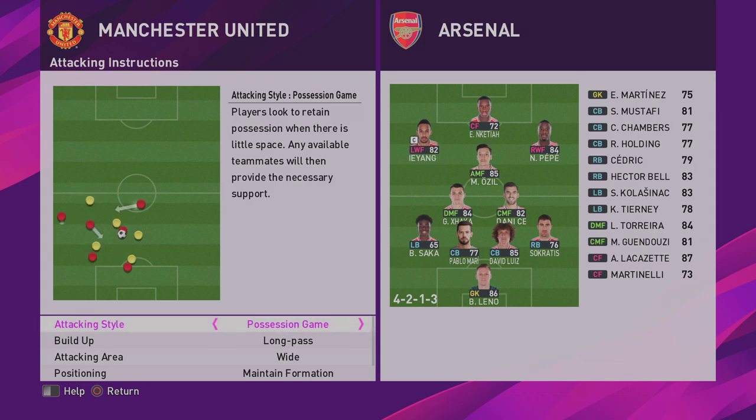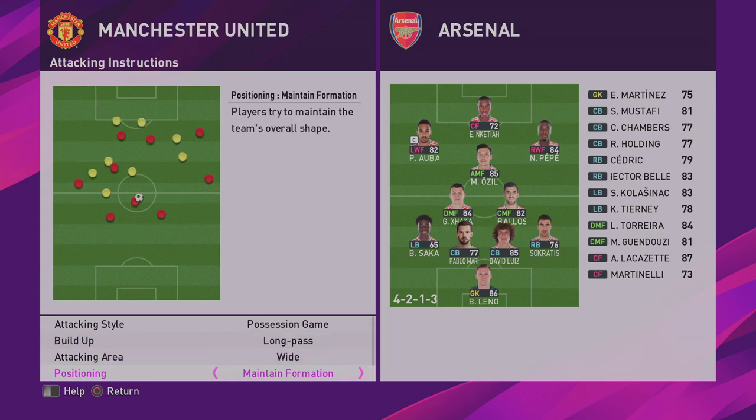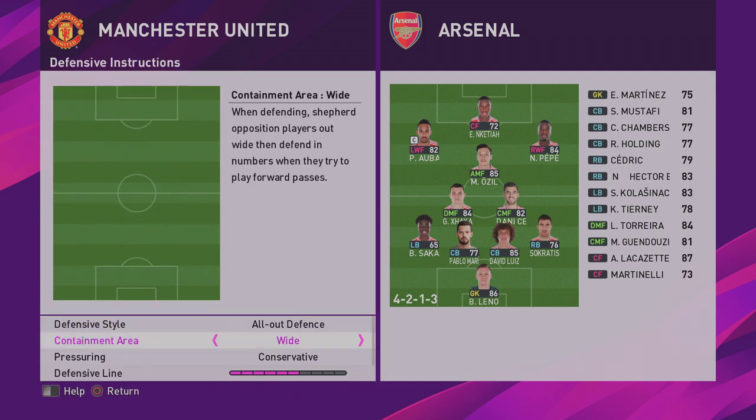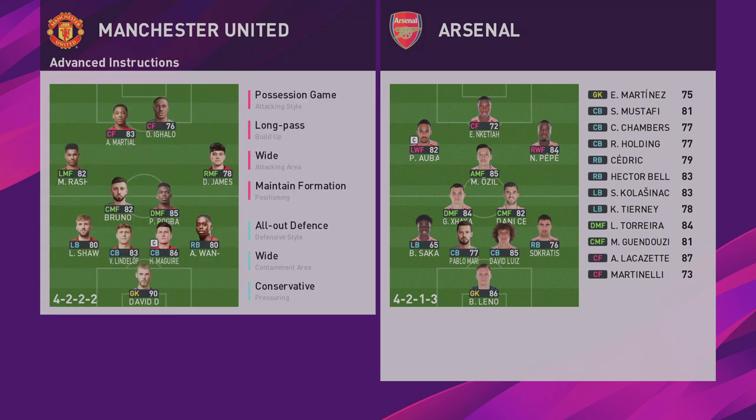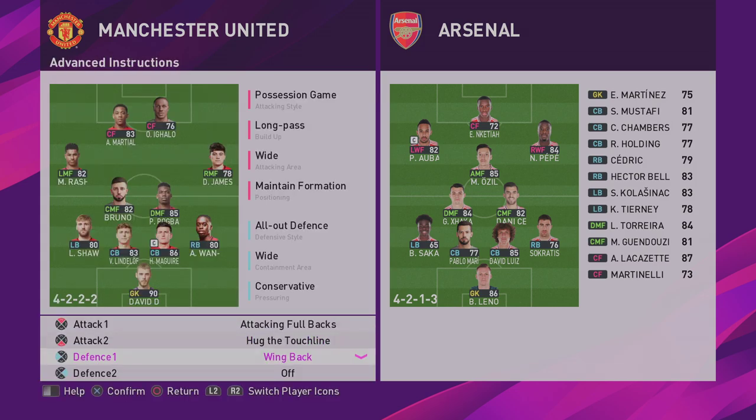Attacking style: possession, long pass, wide attack, maintain formation, and six for support range. All-out defence, wide, conservative, six for defensive line, six for compactness. Attacking full-backs, hug the touchline at a wing-back.